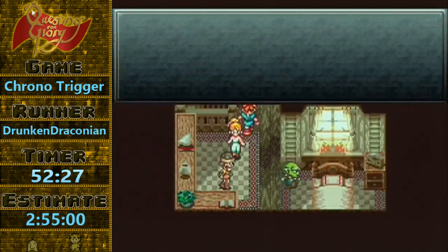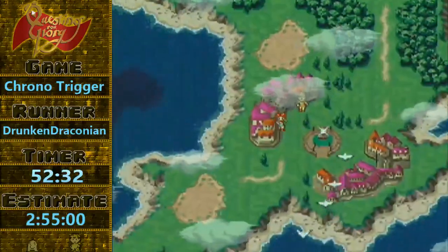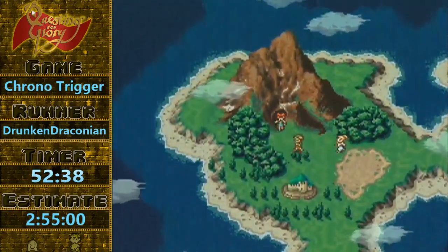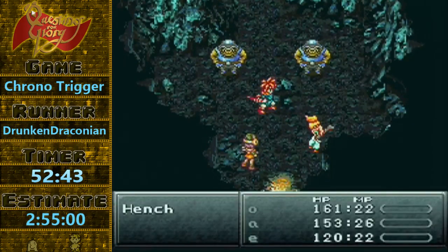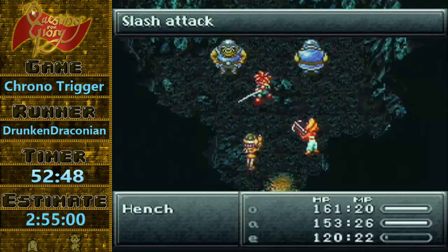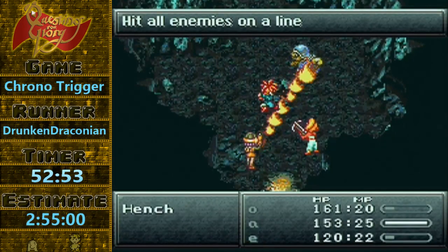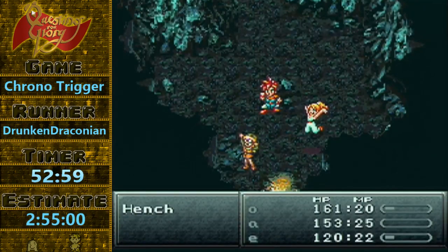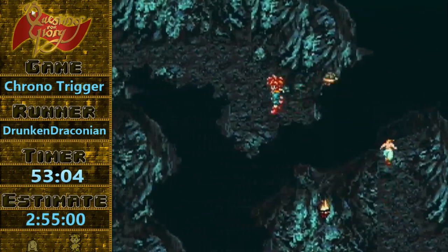This is a bit of a deviation from the standard route, because I'm going to be using Luka instead of Marley later, and Luka has one less speed — but it shouldn't matter. Maybe we get lucky and get a crit? No. So again, coming up on a boss skip. Learning Antipode is pretty important. This is the Heckran Skip — this is where things start to get a little bit more difficult. You can't just run into your battle trigger anymore; you have to set yourself on a certain run cycle as well.